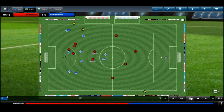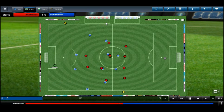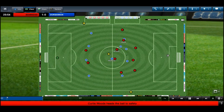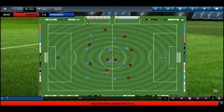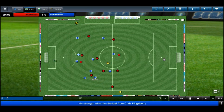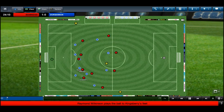Welcome back to another episode of let's play Football Manager 2013. We join a top-of-the-table clash with Dungannon. Raymond Wilkinson scored in the fourth minute and it's now the 25th minute. I started recording mid-game — I realized I should have played from the start. Dungannon are a really strong team, running away with this league, but we're at home and 1-0 up.